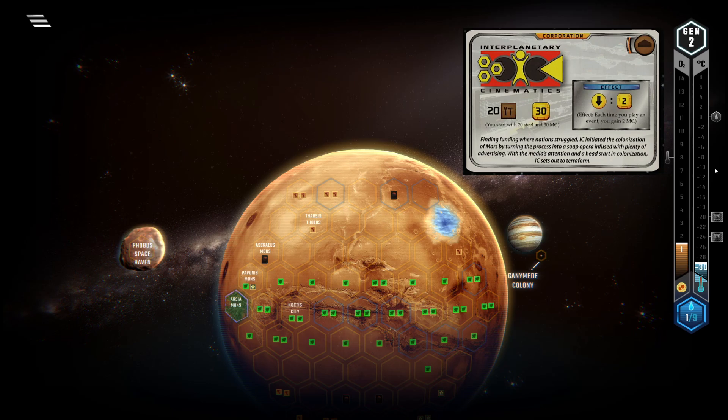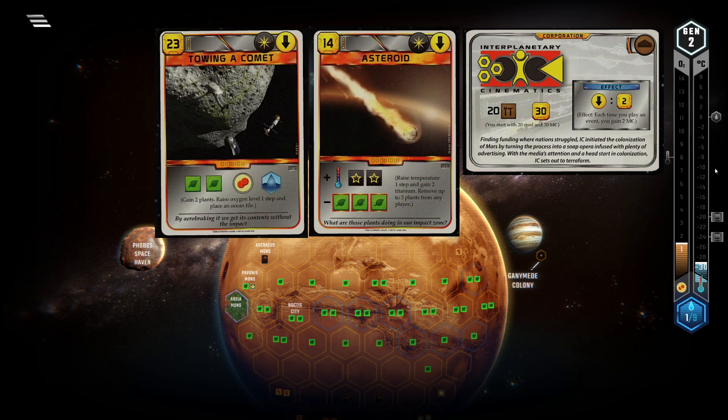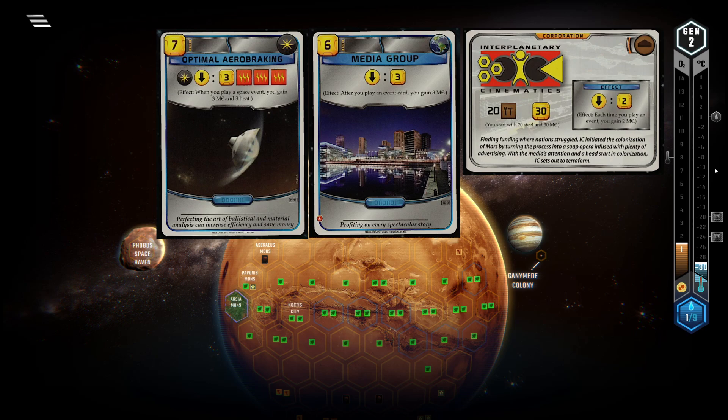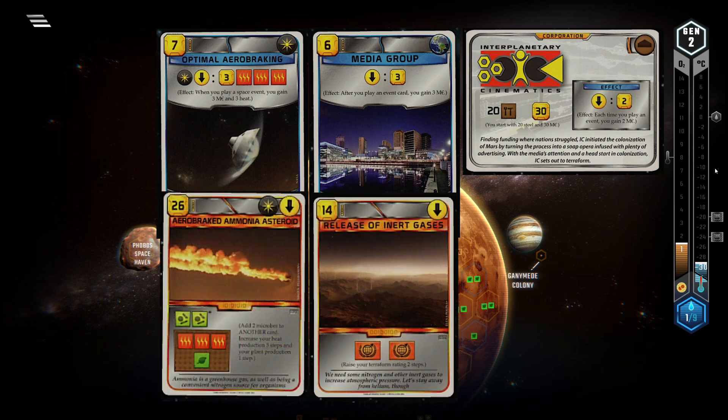And of course there's a whole class of cards — space events — that can be played with titanium. Two cards which combo really well with IC are Media Group and Optimal Aerobraking. If you have one, or god forbid even two of them, events and especially space events get so insanely good for you that even bad ones suddenly become viable.